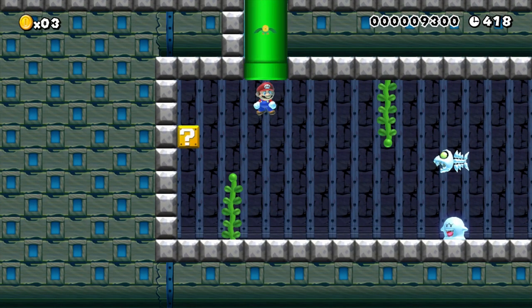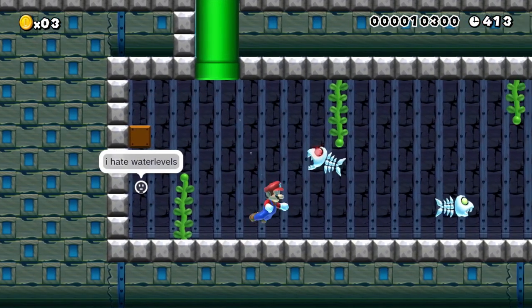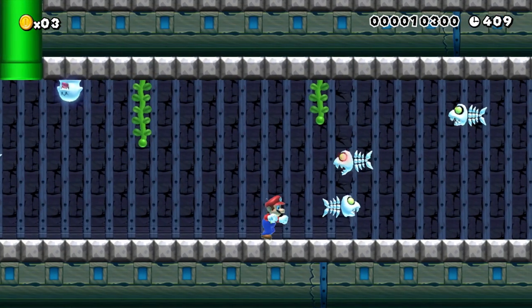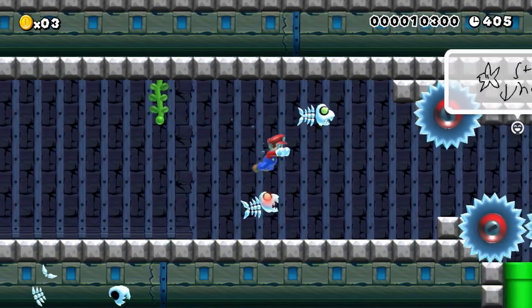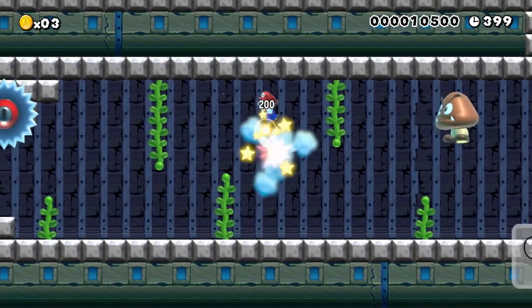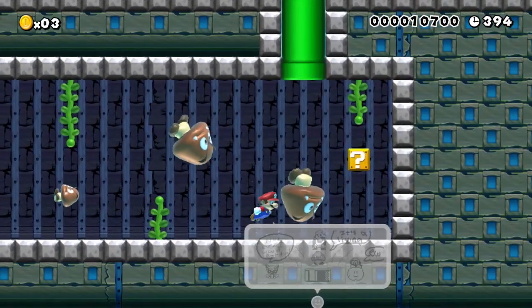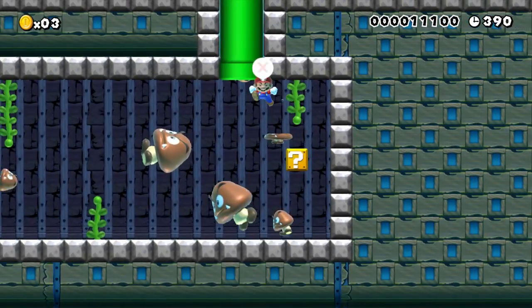They're trying to get me down the pipe. Holy crap. Violent ghosts and creepy fish. Skeletor. I have one wish and that's to get out of this stage alive. Star down — now the Goomba's huge. So maybe this is supposed to happen? It's like a progressive thing, I guess. And then I get killed.